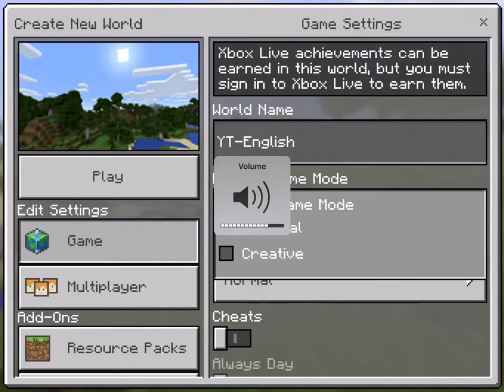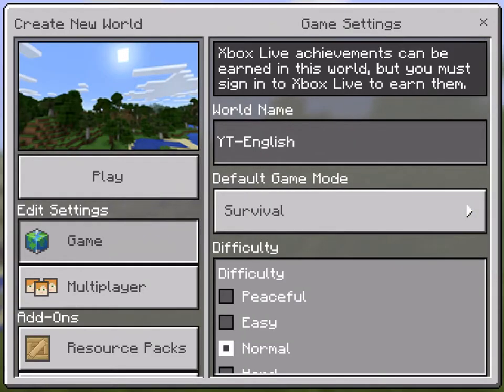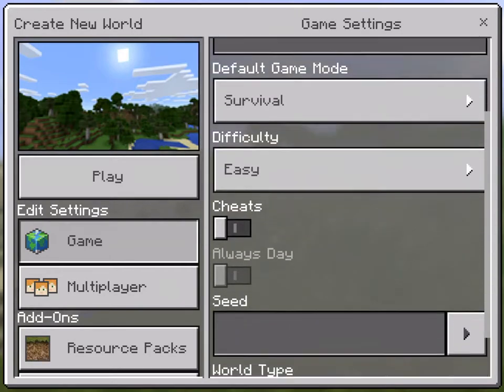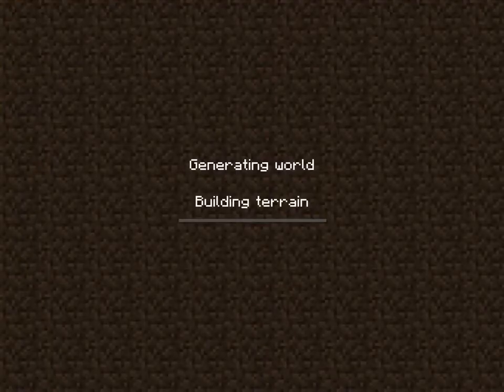I'll make the volume up and I will not touch the microphone. Difficulty on easy, don't want cheats, don't want a seed, world type infinite — yes, very nice. So let's tap on play.